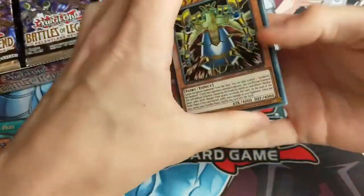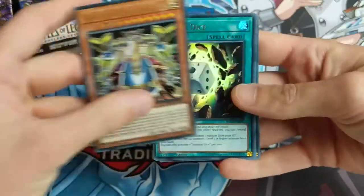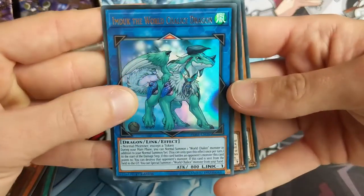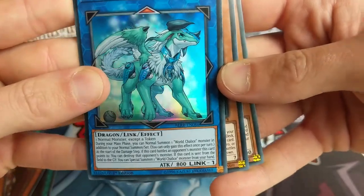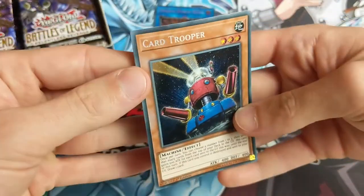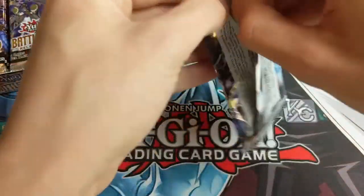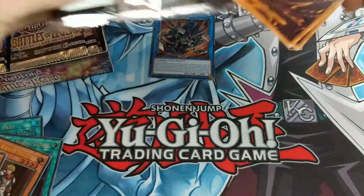Some of the things we're trying to get: Topologic Gumblar Dragon is one of them, Golden Castle is another. There are other good reprints in here too - the Time Lords, for instance, like Sandaion the Time Lord, Summon Dice, Imduk the World Chalice Dragon - he's cute, I like his little horns. Cyber tie... is that a tie? I like his tie. Eater of Millions, Card Trooper secret rare. These are all secret rares and ultra rares, by the way.